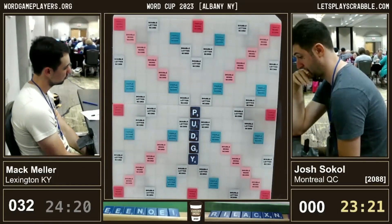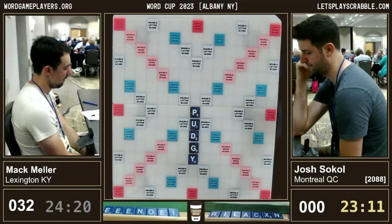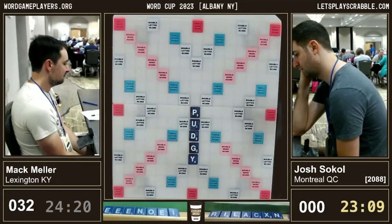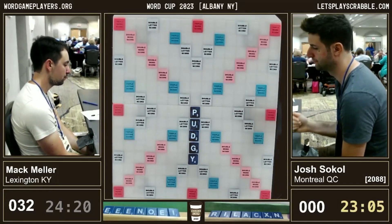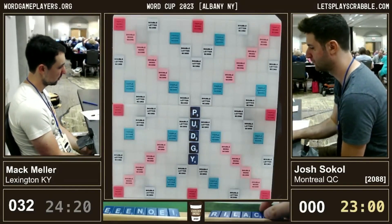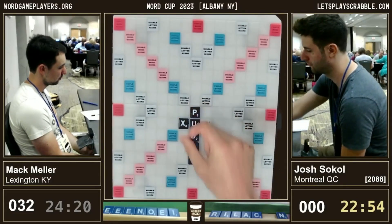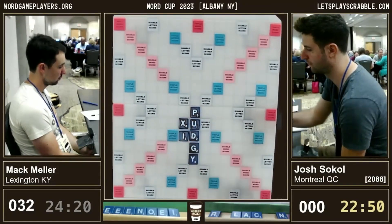He could play something longer to the G ending in ING, like RAXING. But I think after he has time to think about it, he's probably just going to play XI. He could play RADIX, R-A-D-I-X, through the D. That actually looks pretty good. It doesn't score quite as much because the X would only triple instead of quadruple.